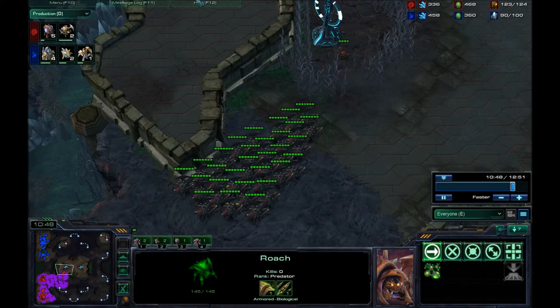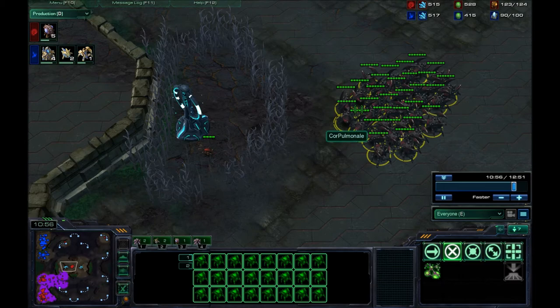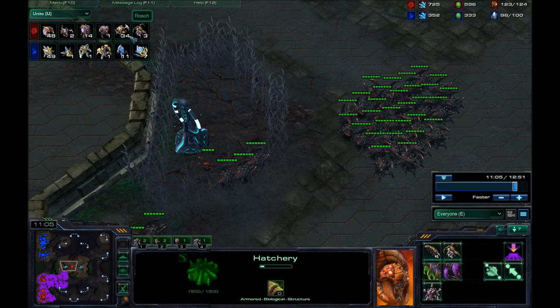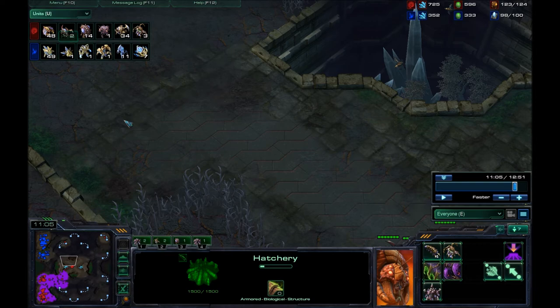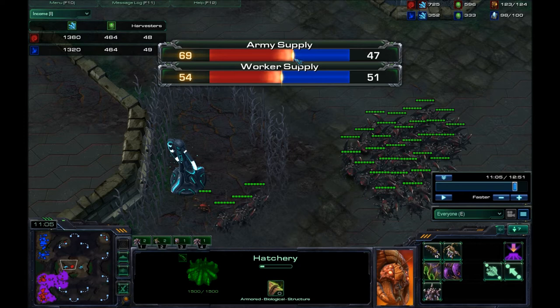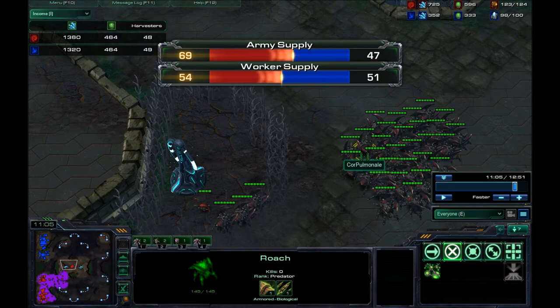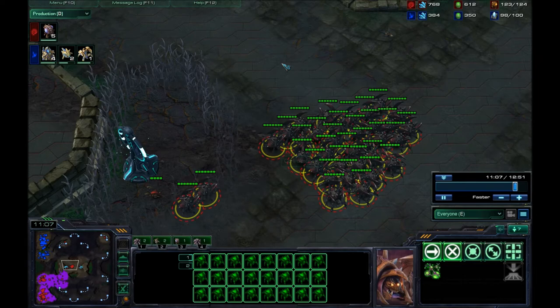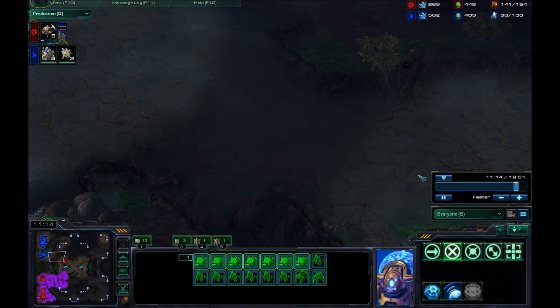We're at 10:40. I'm starting to push out with roaches — they have speed on them and they have the plus-1-1 on them, and I'm still ahead on supply. At 11 minutes and 5 seconds I have 34 roaches — that's generally the number you want if you do this right. I have 48 drones, he has 49. We're pretty much equal on workers, but the army supply difference is the key: I have 69 army supply and he only has 47. Plus I have plus-1-1 upgrades and he has plus-0-0 — this is going to matter a lot. It doesn't have to be exactly 11 minutes, but it helps.